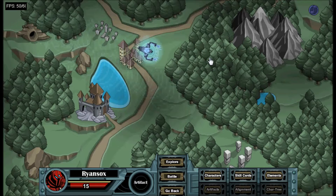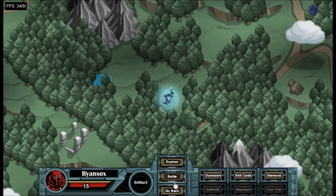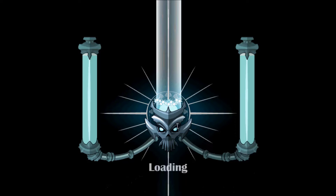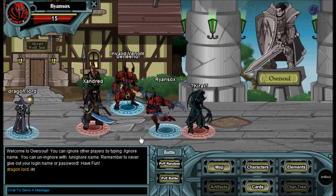The most recent character added was Alpha Pirate, which is staying throughout the whole entire Alpha Test. It's extremely hard to get, and I'll be posting a tutorial once I find the Alpha Pirate. Currently there are 12 characters to possess in Oversoul.